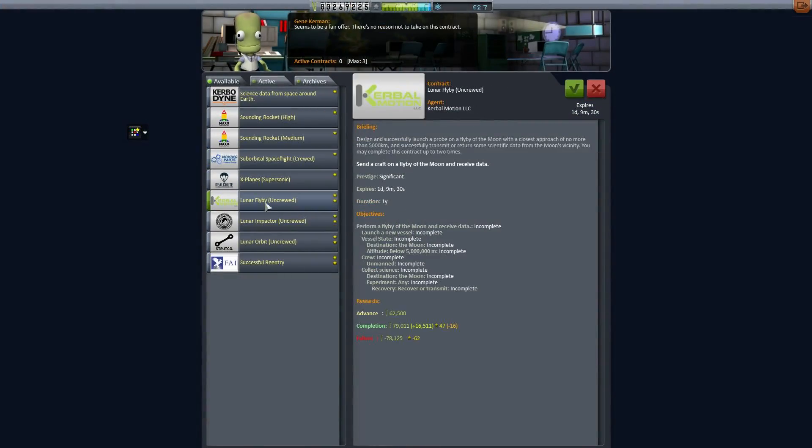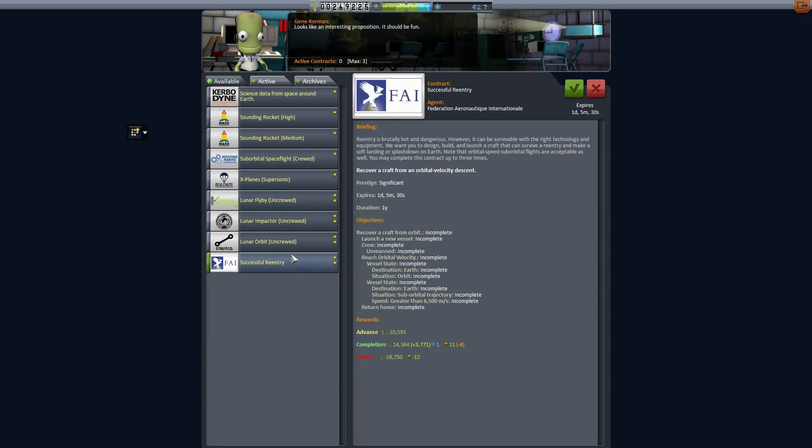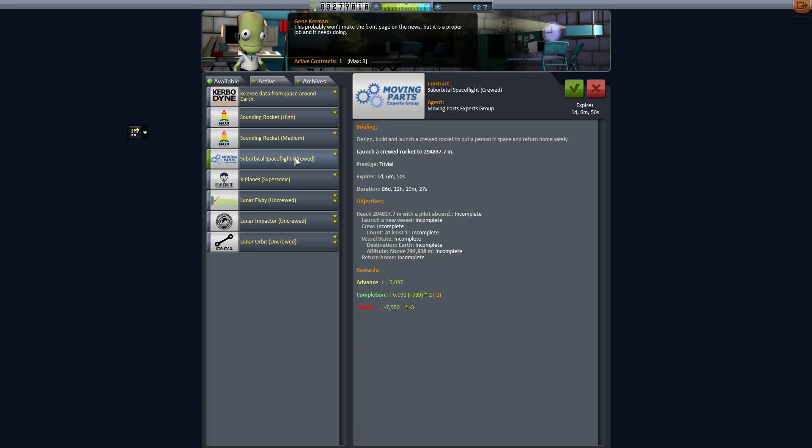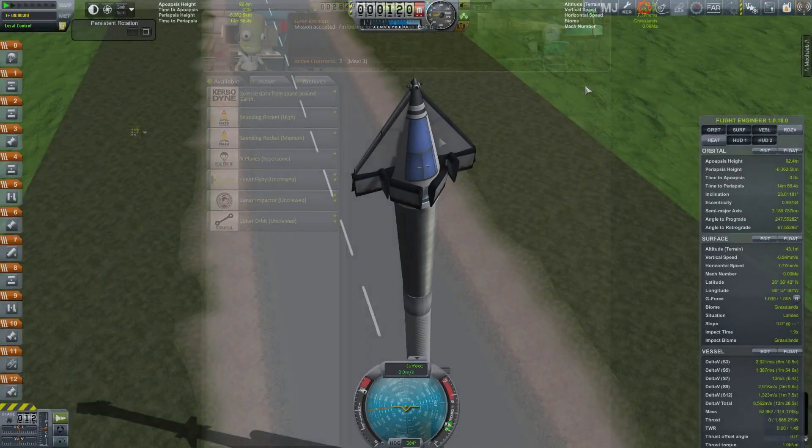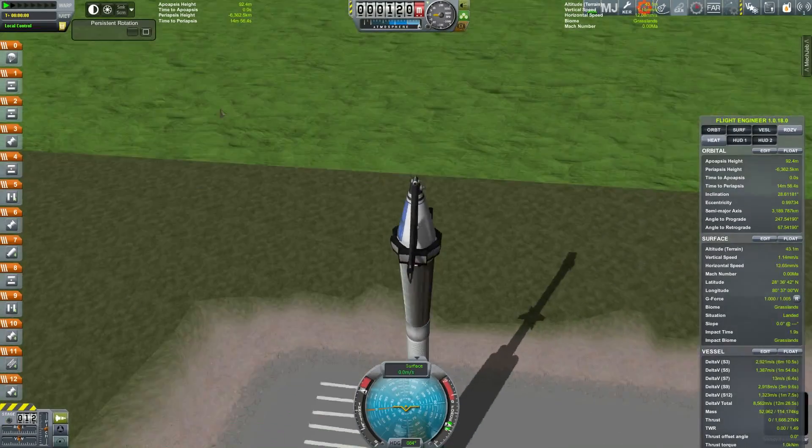Back on the space side of things, there is this successful re-entry contract, which seems like a good opportunity to develop some new technology. We need to take a craft into orbit, a new one obviously, and return and recover it. While we're at it, we can probably do one of these suborbital space flights - we just need to get up to 300 kilometers. So the idea is we're going to build a manned mini aircraft, a new type that has never flown before. And this is it: the X-Infinity.